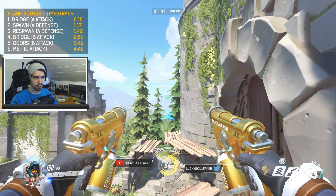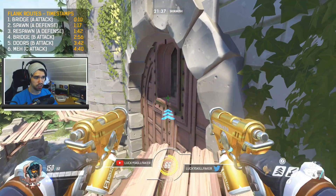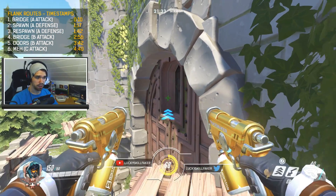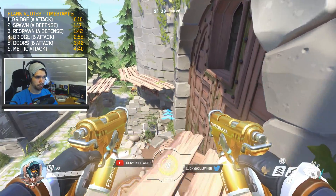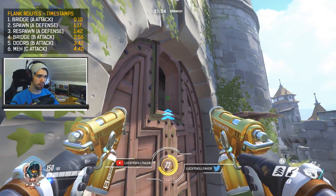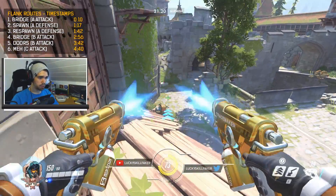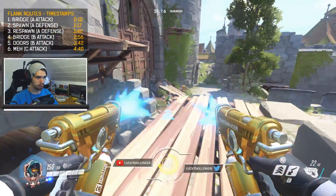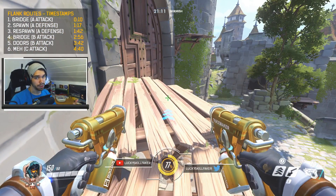You can also more easily kill a Pharah that's usually coming out here, or a Widow that's sitting in the window — just spam at her right here and kill her. Of course you can jump over and blink in there, but it's usually kind of risky. So what I prefer is just go over here — this is a better spot. You can still easily kill anyone in here, you can recall back to the point, and you can more freely fire towards anything. You can jump down, fire, and go back to this point. So this is also nice to do as Tracer due to your blinks.